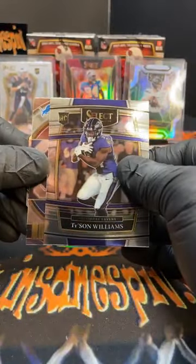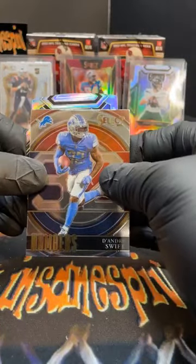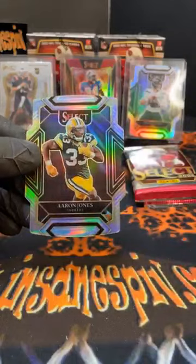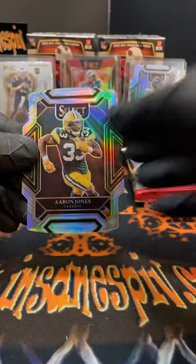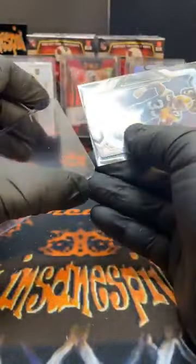Romo for the Cowboys, Williams for the Ravens on the rookie. The Lions take home a numbers. DeAndre Swift's silver die cut. Aaron Jones on the silver die cut — I think he had himself a night tonight for the Packers. We'll sleeve and top load the Jones just because he had a good game tonight and he's a professional veteran.